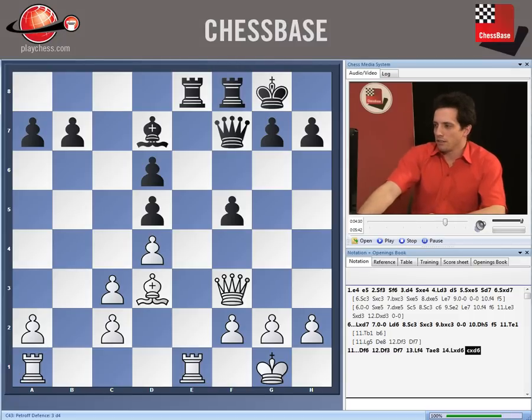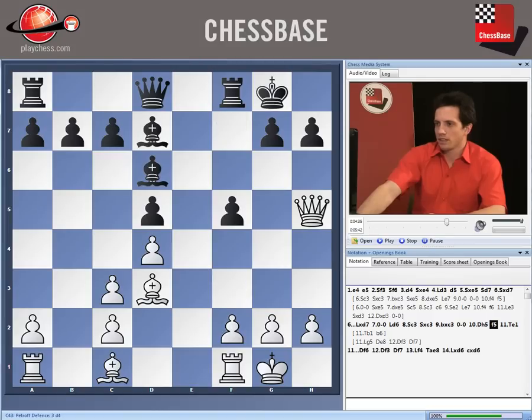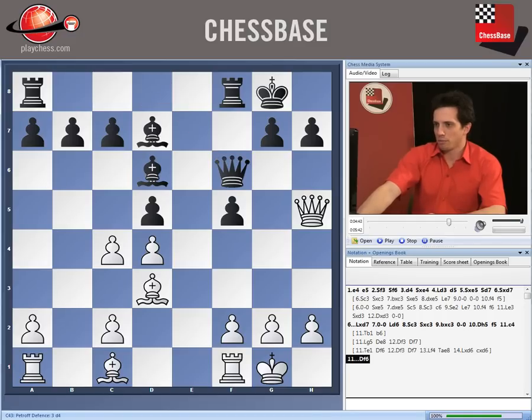Finally, the last move is 11.c4. Black plays Queen f6 again — the pawn on d4 is hanging. Now c3, d takes c4, Bishop takes c4. Then Bishop g5, Queen f7, Bishop takes e6, Queen takes e6, Rook e1, Queen f7, Queen f3, and f4 with the idea of h6 and g5 — and black has absolutely no problems here.